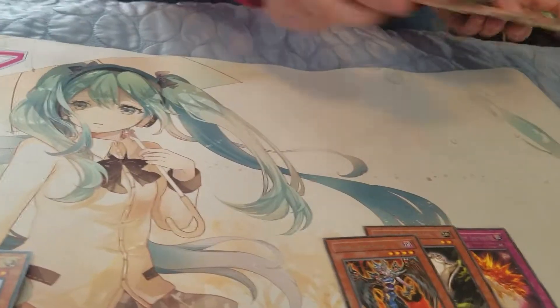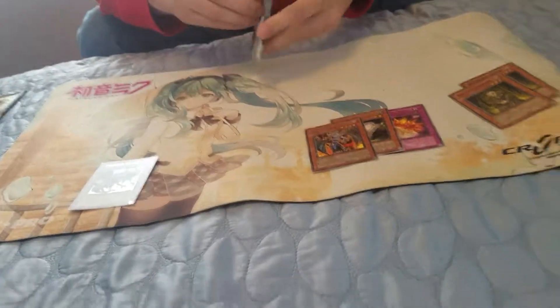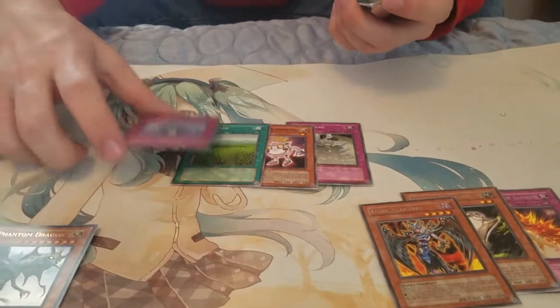So we got two Lady in the Whites — that's kind of cool. I feel like those actually might be worth something, so I'm going to put those to the side. Two packs left. Next up: Deformation, Battery Man Microcell, Wetlands — there we go, there's another hollow — and Vanquishing Light.